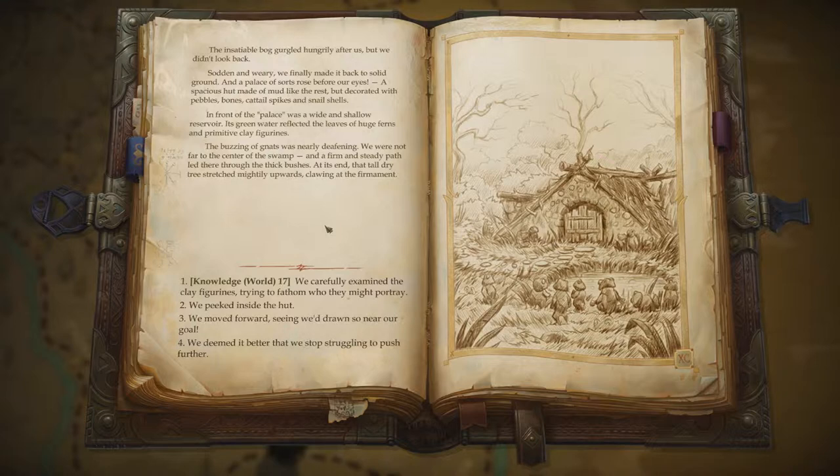The insatiable bog gurgled hungrily after us, but we didn't look back. Sodden and weary, we finally made it back to solid ground, and a palace of sorts rose before our eyes! A spacious hut made of mud like the rest, but decorated with pebbles, bones, cattail spikes, and snail shells. In the front of the palace was a wide and shallow reservoir.